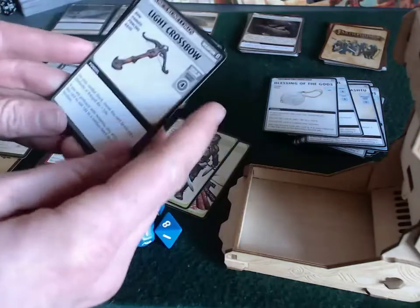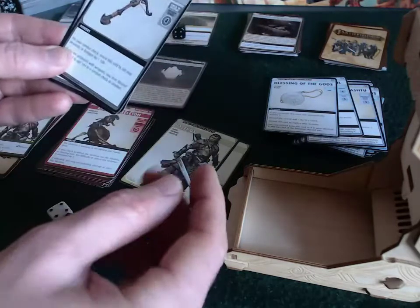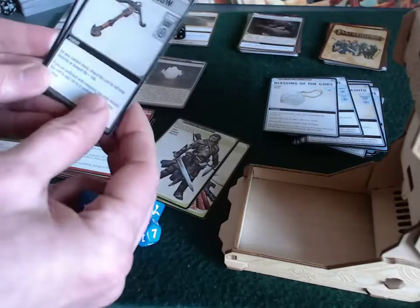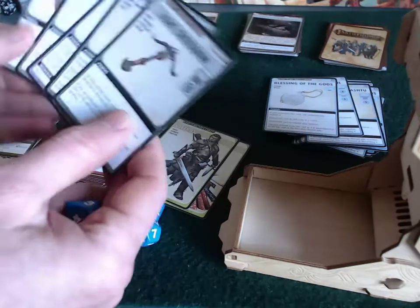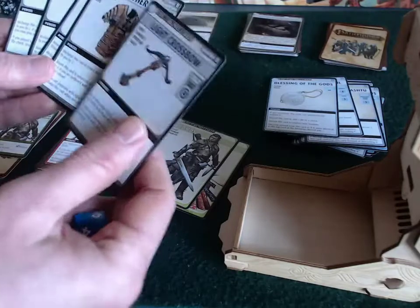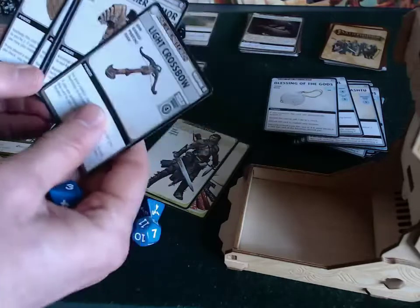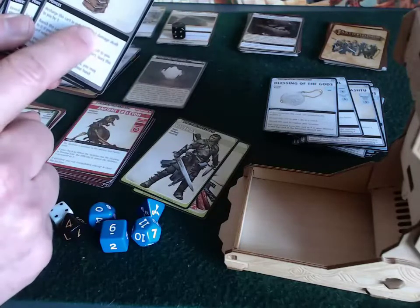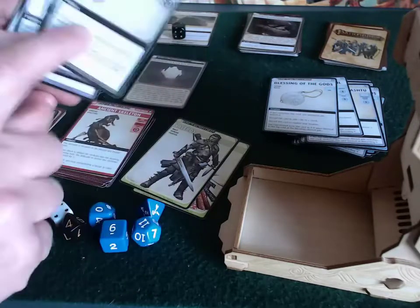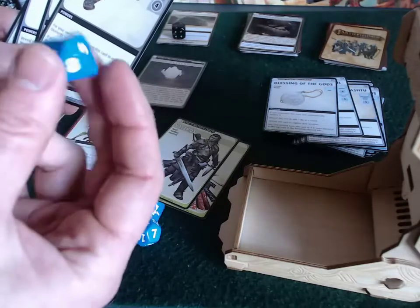He's got a light crossbow — for a combat check, reveal this card to roll dex plus a d8. That's 2d8. If you're proficient with weapons, you may discard this card to add another d4. I'm going to reveal the crossbow, which gives him another d8. His dexterity is d8, so he rolls a d8 twice. He gets a 3 and a 4 — that's 7.